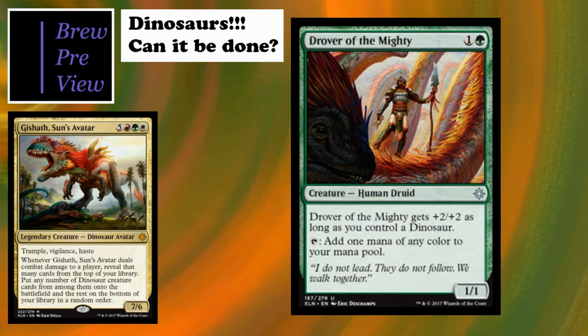Drover of the Mighty is our first human ally - a two-cost 1/1 human druid. If you control a dinosaur it gets +2/+2, and it can tap for any one mana of any color. That's really what we're after - those early-game ramp pieces.